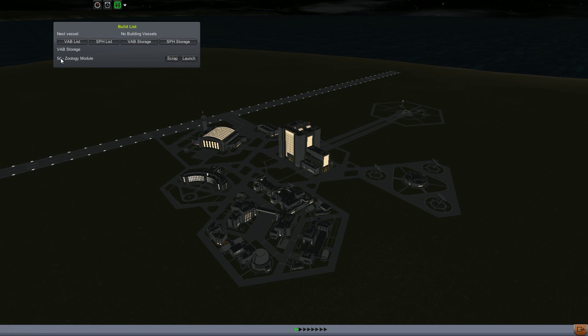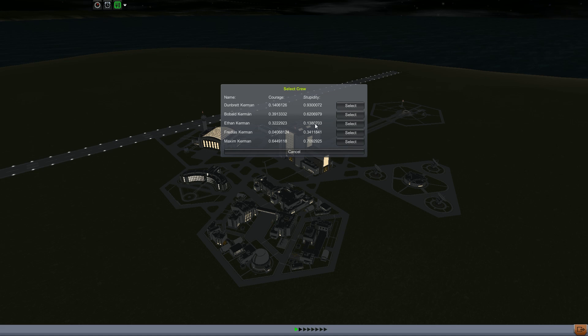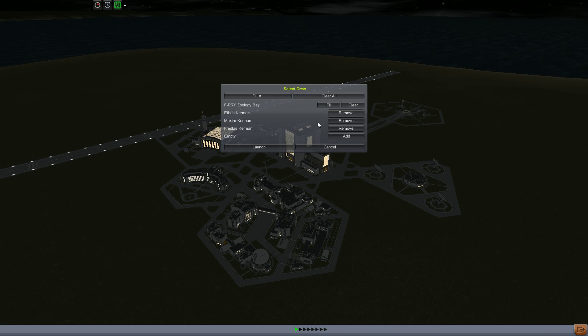During that time the zoology module was finished, so I'm going to go about launching that to the station. Now this has space for four. I want Ethan and I'm going to put Maxim in here as well, and Threadless Kermit, and then I will leave the fourth seat empty for now. Hopefully I don't kill all of you.